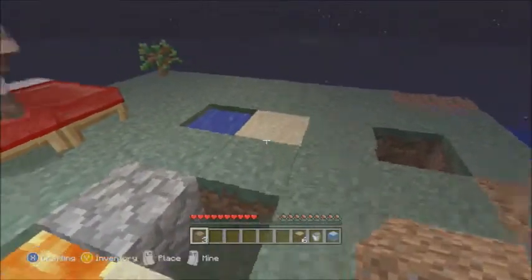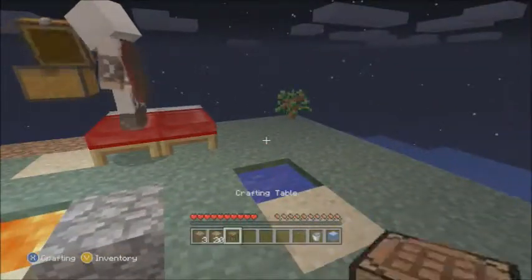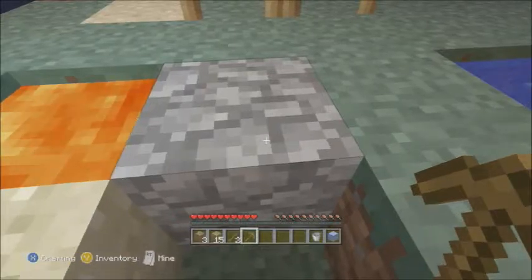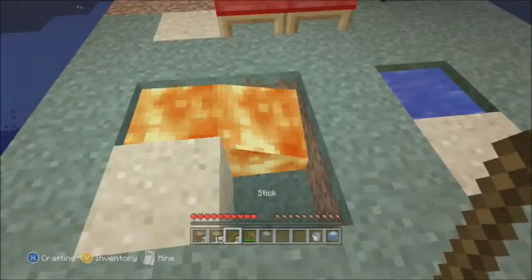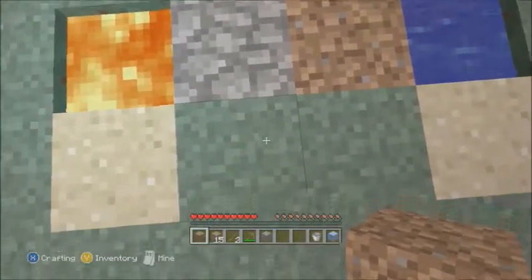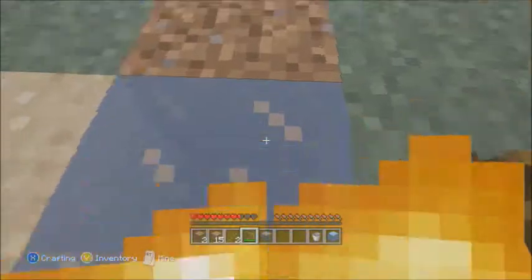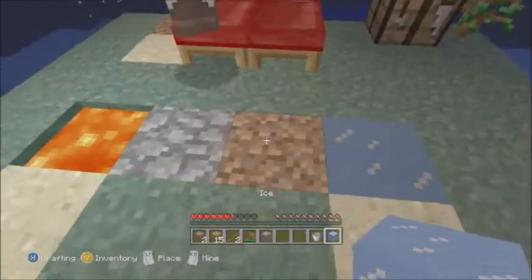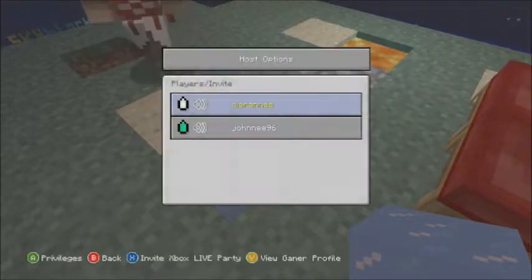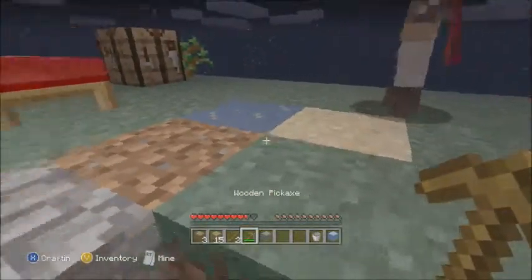Hey guys, we're back after that little jump cut because we epically failed, but I think I figured it out now. Yeah, we have to make a crafting table — that's one of the first things. We have to make a pick. I think this is what you have to do: break the cobble like that, replace this, break that, then replace that. Jump in the water — why'd it turn to ice? Why'd it turn back to ice when it goes night time? If you put a torch next to it, that means stop — we have to make a torch.